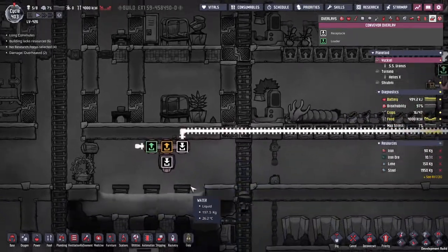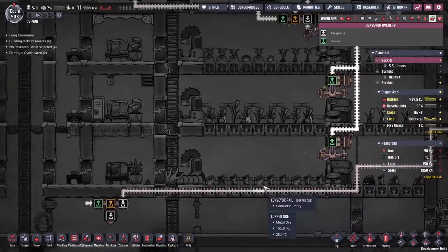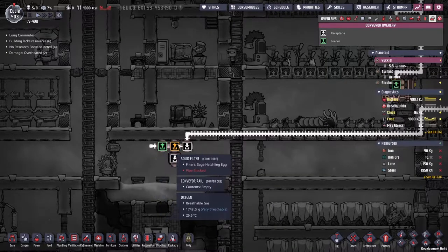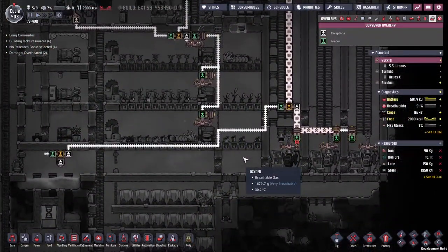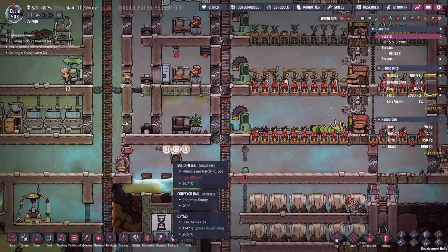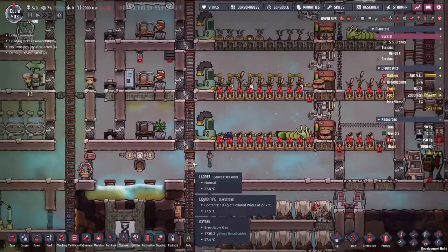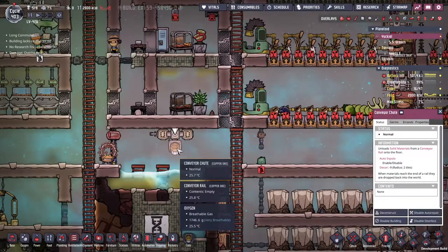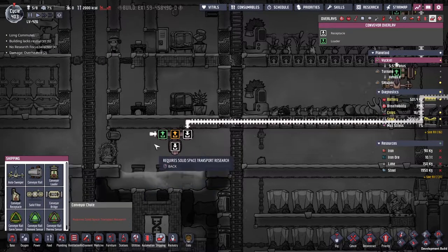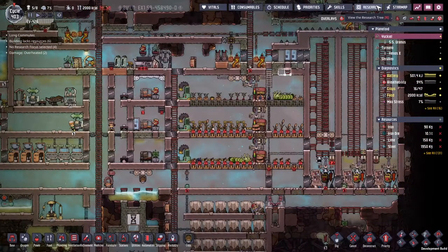We've got another bit of a problem. We had a couple of fry eggs coming down this line, and as you can see — have they got stuck? They've not got stuck anywhere. I'm going to assume somehow they've died. These guys were going to go through the sage hatch egg filter here and then get caught on the end. The problem we've got is I was going to copy out this conveyor chute, but we require the solid space transport research. It turns out we need the space research, and for that we need this orbital micro lab put into a rocket.